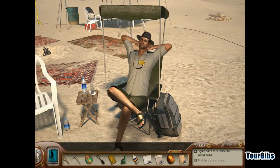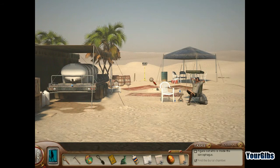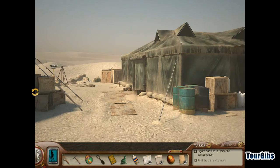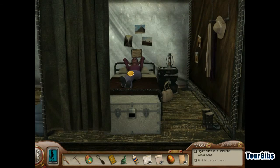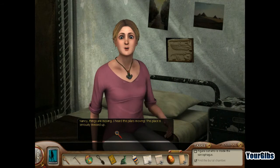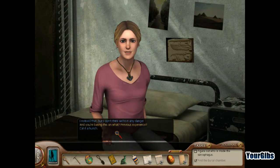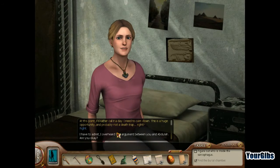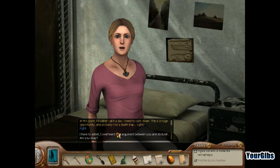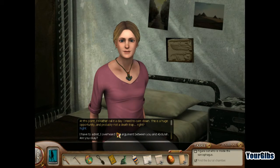Look at handsome here — with the accent! What are you doing? You're just taking up space. Is Lily in here? Yeah, she is. Nancy, things are moving — I heard the pillars moving! This place is seriously messed up. I noticed that, but I don't think we're in any danger. And you're basing this on what? Previous experience? Call it a hunch. At this point, I'd rather call it a day. I need to calm down. This is a huge opportunity and probably not a death trap, right?